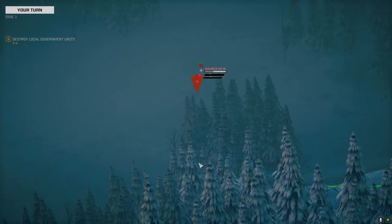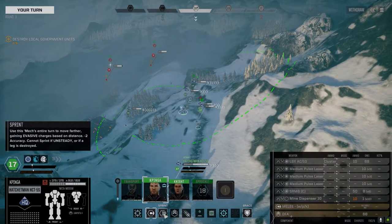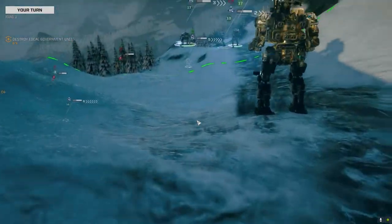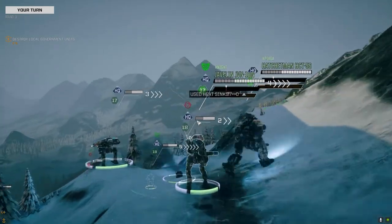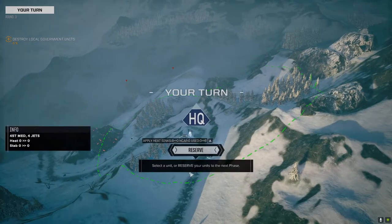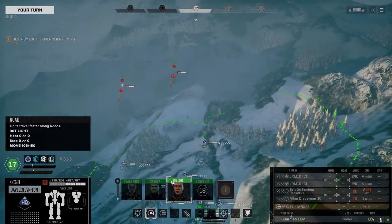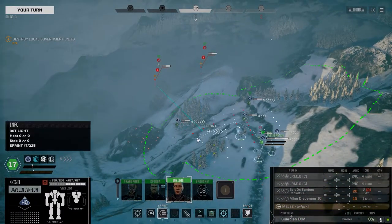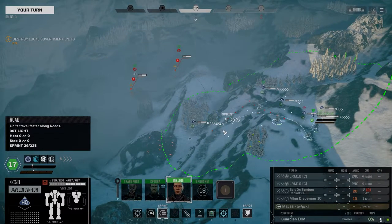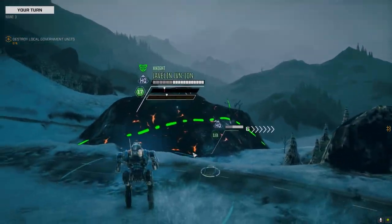Nice. I was able to pick up the X-Pulse on my first jump, but I mis-jumped accidentally and ended up jumping to a planet about 52 days away. I lost a whole lot of time that way. The bonus though is that when I got there, there was another large X-Pulse in the actual store. So I bought the second X-Pulse and built the Crab around the double X-Pulse loadout. At close range it does around two times 80 damage, so it's pretty good.